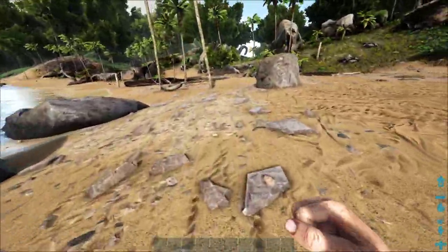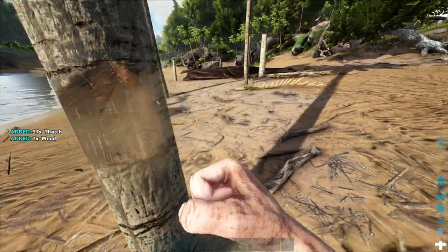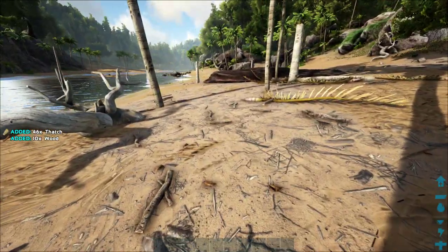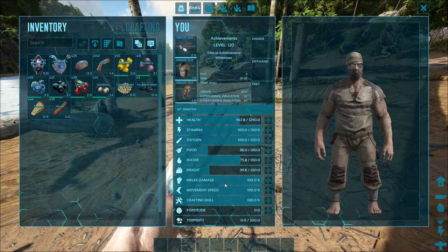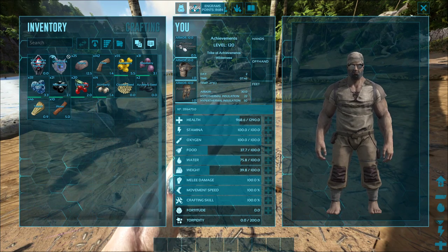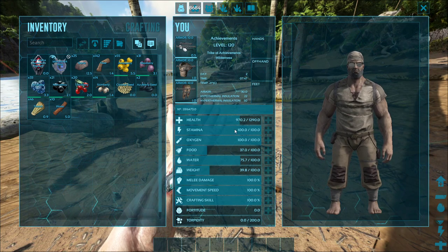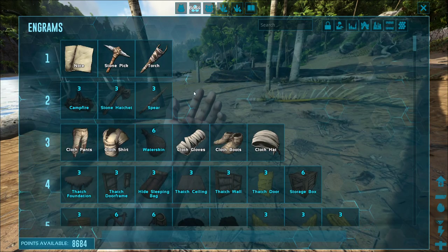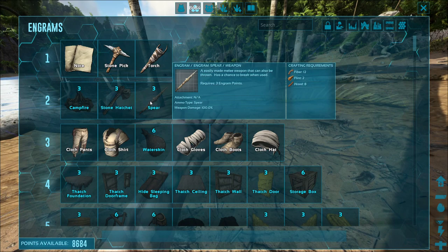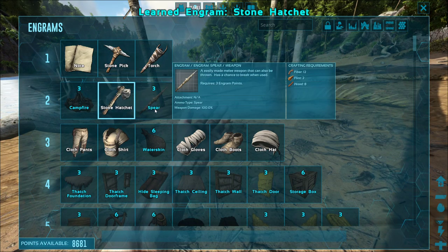The first thing you want to do is run around, grab some stone, hit some trees. I is your inventory and you can drag things to your hotbar. Up here, every time you level up, you can level up your stats. Engram points are what you use to craft things — you have to learn how to craft a certain item. You can just double click it and it's learned. Now I know how to make a stone hatchet.